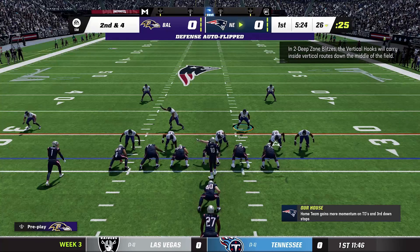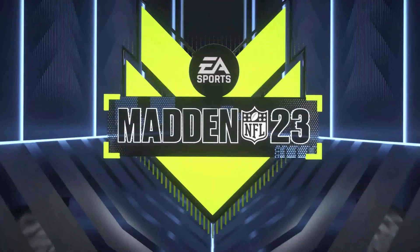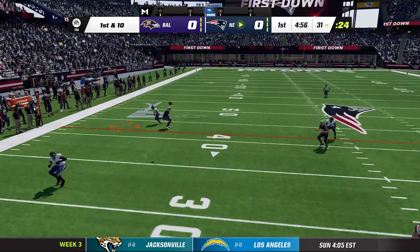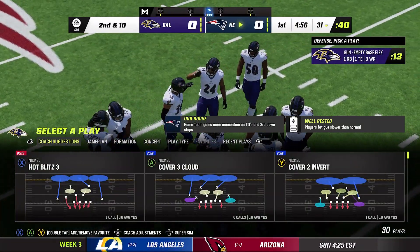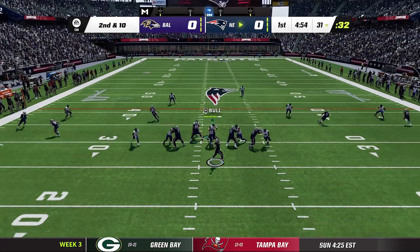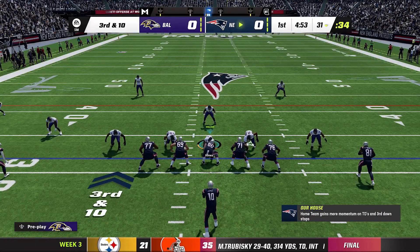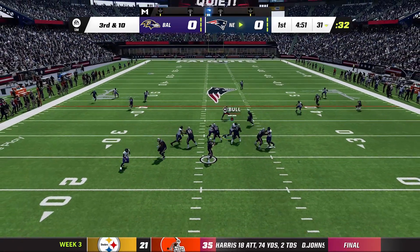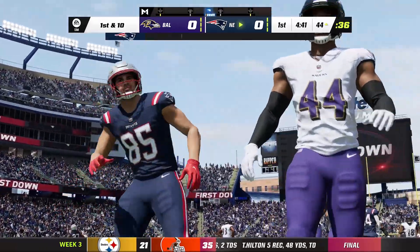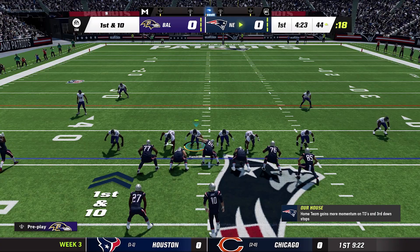Patriots with the ball again, first and ten on the 20. Mac Jones hands off to Kareem Hunt for about six yards. Another handoff to Hunt, gets put on his butt. First and ten — Mac Jones in shotgun, tosses it wide, and Marcus Peters smacks the ball right out of the air. Second and ten, empty backfield — quick pass goes nowhere. Third and ten — pass over the middle, nobody there for the Ravens defense. Hunter Henry hauls it in for a first down, the middle of the field wide open.